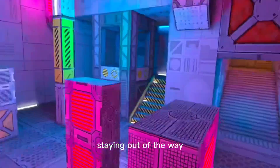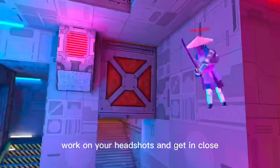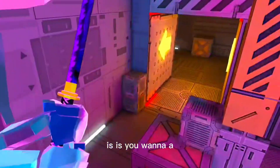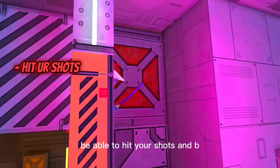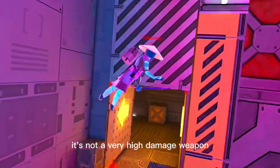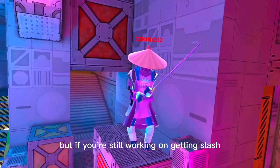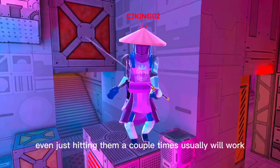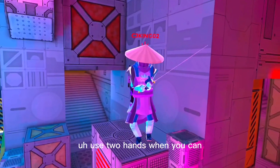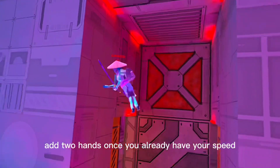Staying out of the way is a good place to start, then work on your headshots and get in close. The really basic default is: you want to be able to hit your shots, and you want to move to stay out of the way. Ultimately it's not a very high damage weapon unless you get two hands, a headshot, or slash. Even just hitting them a couple of times usually will work. Aim for the head, use two hands when you can, but don't forfeit your speed for two hands — add two hands once you already have your speed.